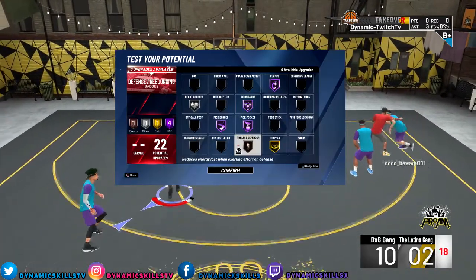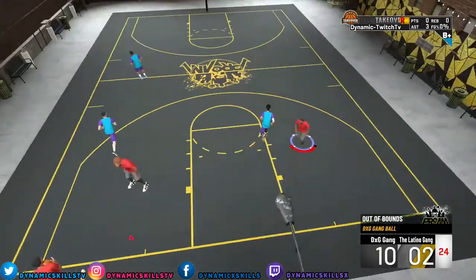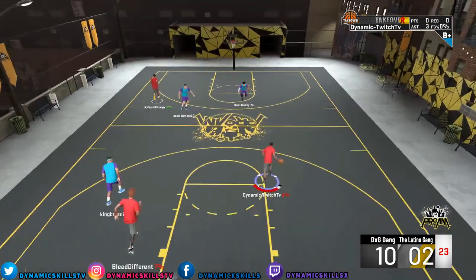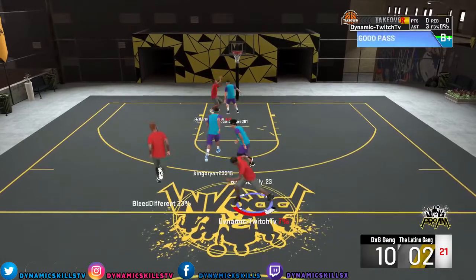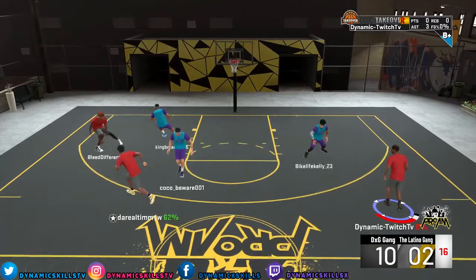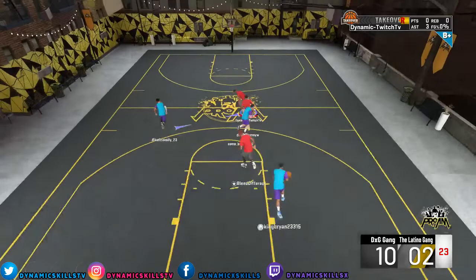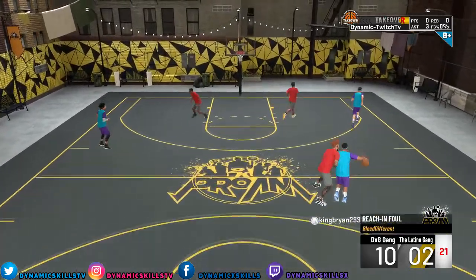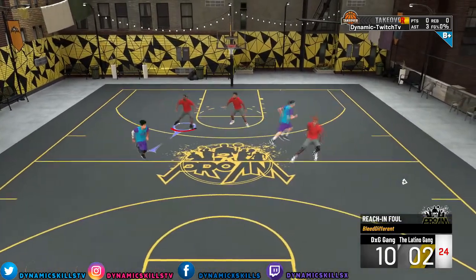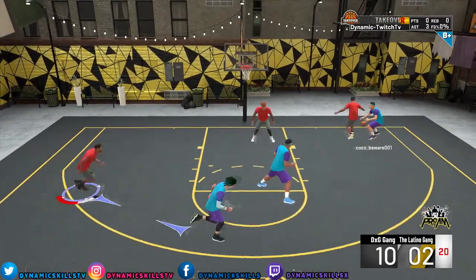Now for my defensive badges, Hall of Fame clamp is a must. Makes me a better defender on the perimeter. Hall of Fame intimidator increases the shot contest. Pickpocket, Hall of Fame — I don't really spam that much, but if I catch you slipping, bro, I'm telling you right now, it's a GG. Bro, this first week of 2K has been crazy. All guys do is set screens. Pickpocket as a defender, guys, is a must and I have to have it.